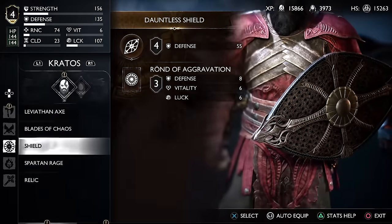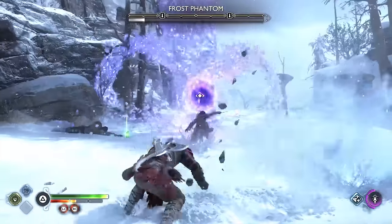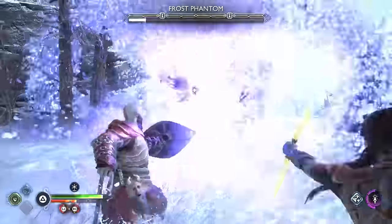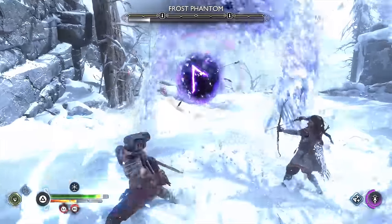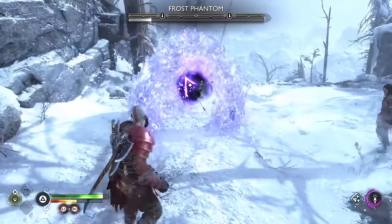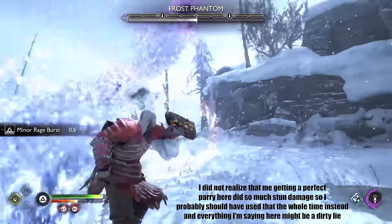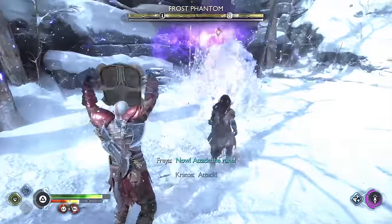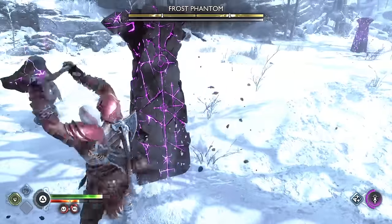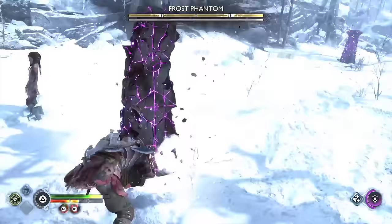Then we have to face our first phantom boss and this one is 100% doable with only a shield. I had to fight him the opposite way I normally would — instead of keeping my distance and using ranged attacks, I had to stick close and just keep smashing him with my stonewall shield. Once he goes down you put the finishing move on him, rinse and repeat that a few times and we move on.